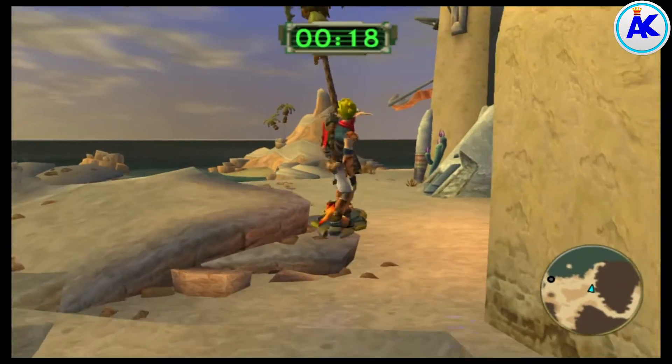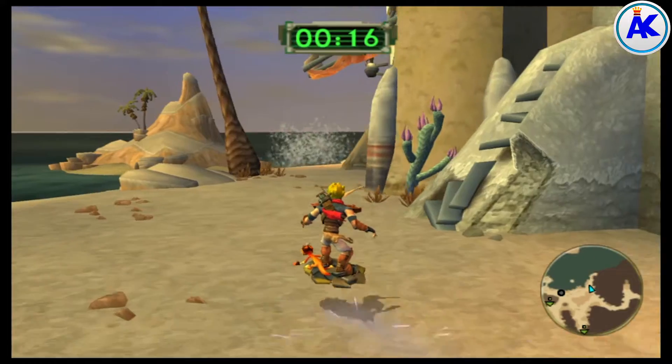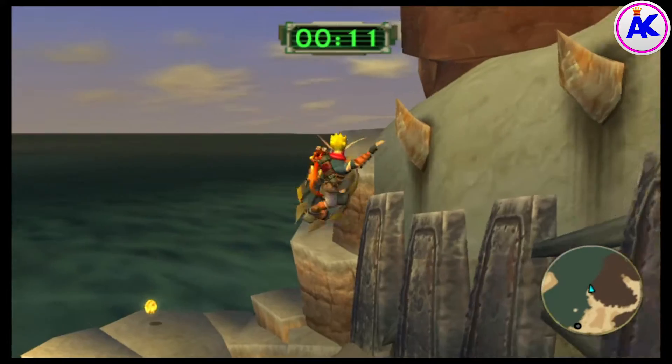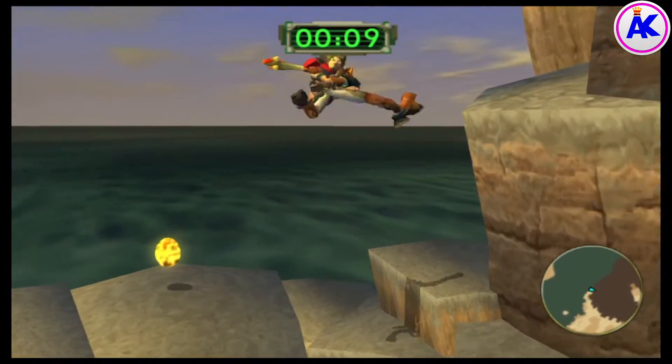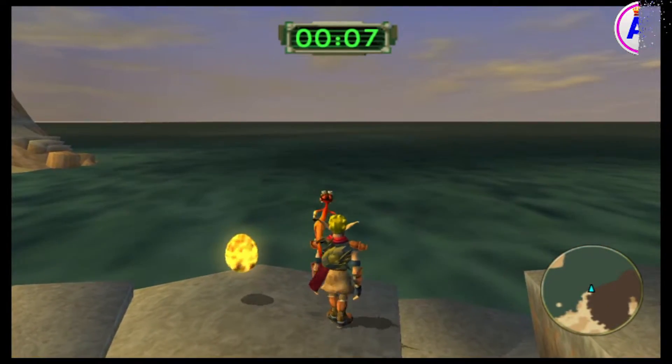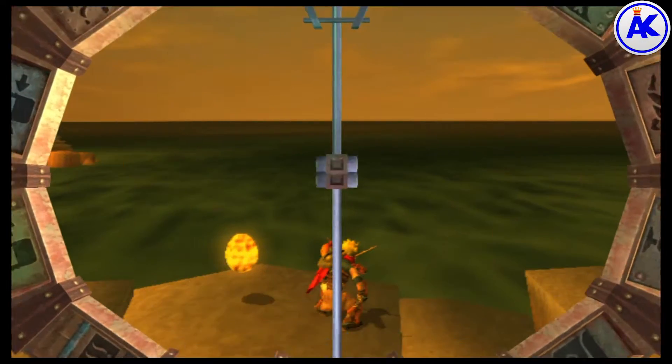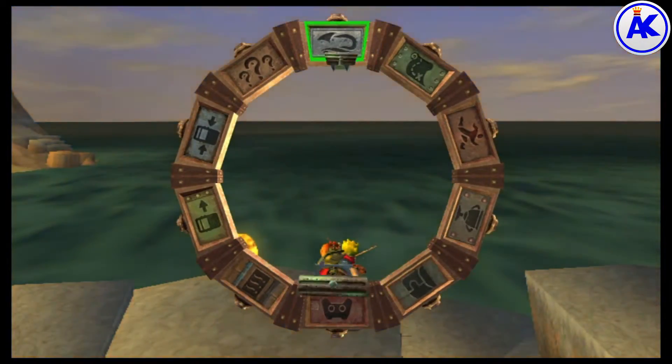Hold L2 right next to the golden precursor orb, press Start or the right side of the touchpad, go over to Restart, and then restart mission. It'll do a little glitch and Jak will use dark jak to pick up the precursor orb, which will give you three precursor orbs. Then you just keep doing that over and over again.